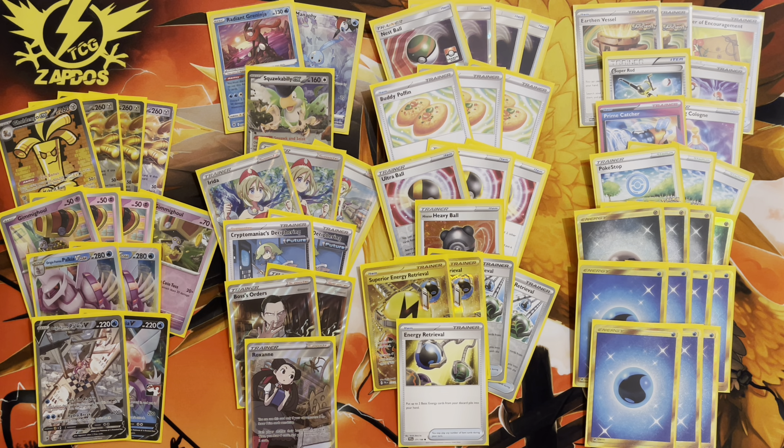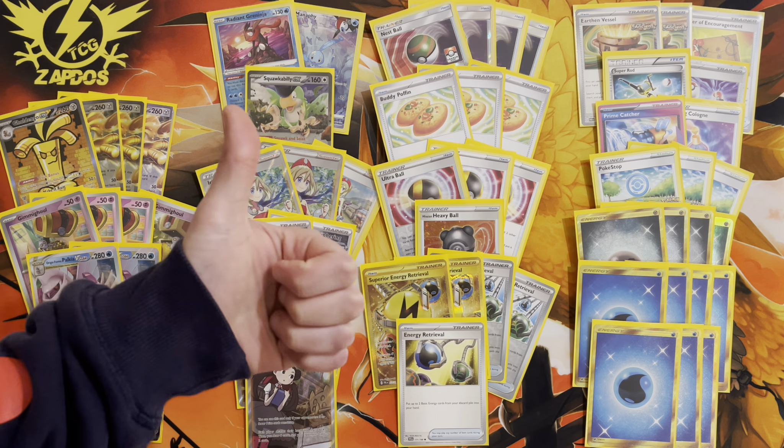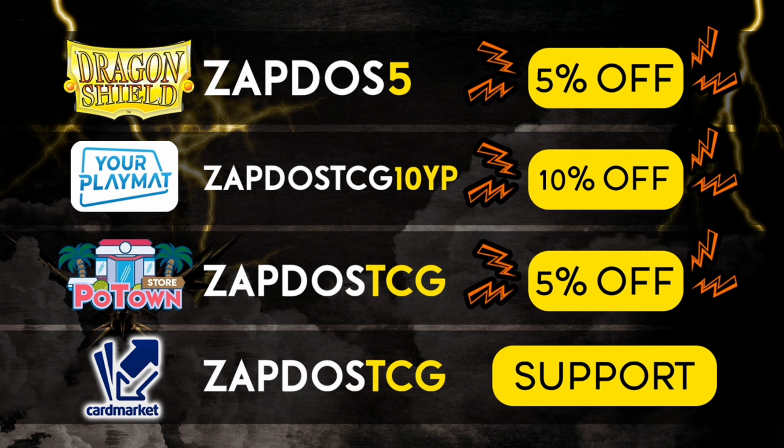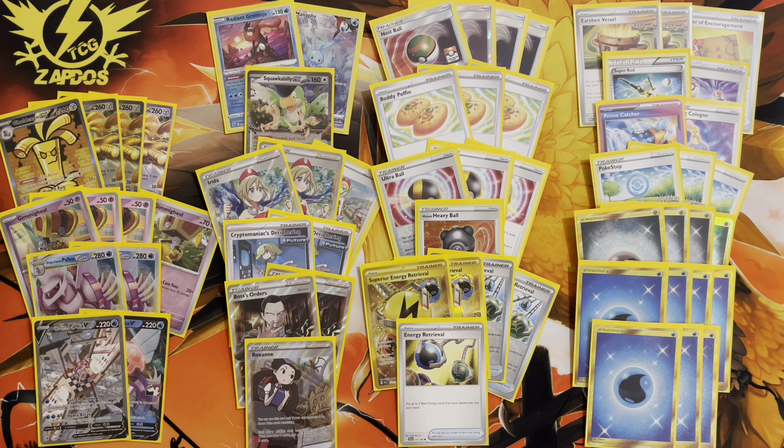So ladies and gentlemen, that's the Gholdengo EX post-rotation deck. If you enjoyed the video, hit that like button — it helps out so much and I'm always grateful. Check out today's sponsors: dragonshield.com with 5% off using coupon ZAPDOS5, yourplaymat.com for a custom playmat with 10% off via the link below, potownstore.com for TCG Live needs, and cardmarket.com — use referral name ZAPDOSTCG to support the channel. Have a fantastic rest of your day and let me know which deck you want to see next in these Temporal Forces deck profiles!